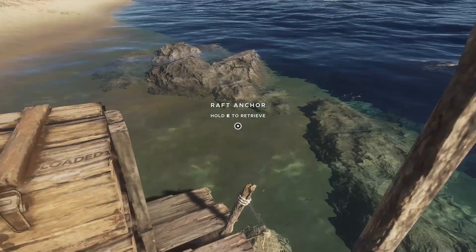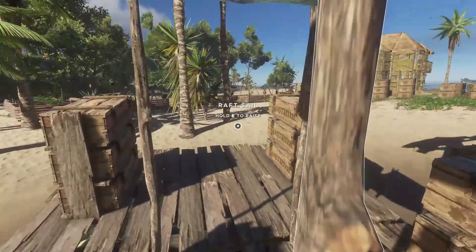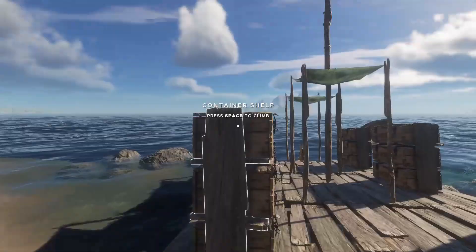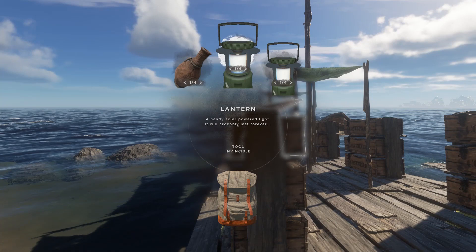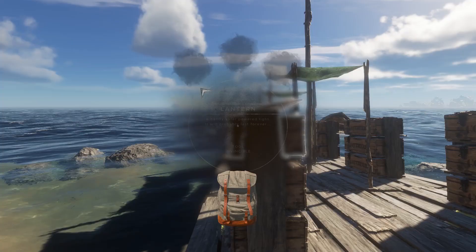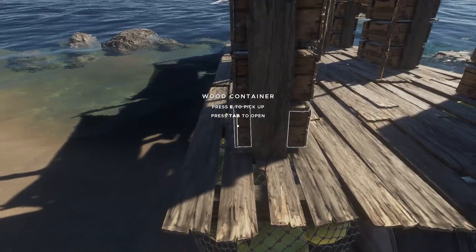Heyo! Welcome back to Stranded Deep. I am Mino. We have just arrived home and we need to unload the boat. First things first, we've got empty water bottles and some lights. We'll decide where those go here in a second. More lights, and we're on to the rawhide — I'll go ahead and take care of those.